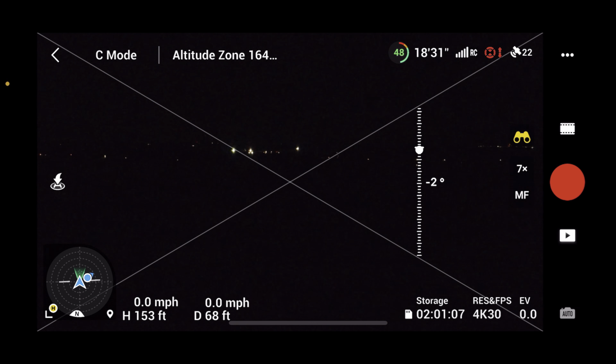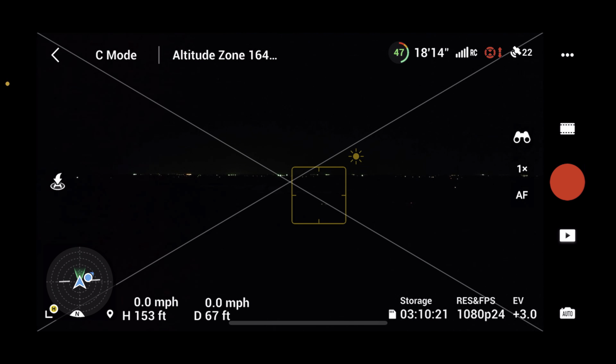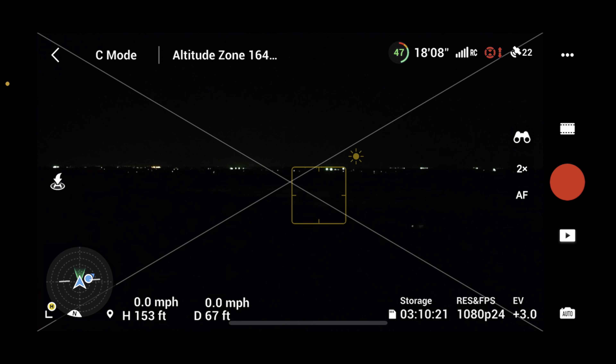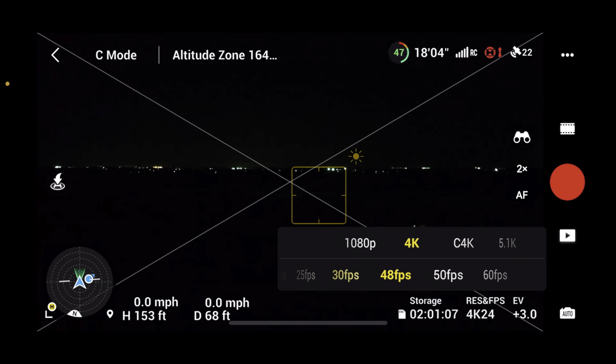This is a half-inch sensor when you go to the second camera — so this is what a Mavic Air 2 or Mini 2 would see. But when you turn it off, this is what the full sensor sees, the big 4/3 sensor. You can see it does see a lot more, which is for sure.